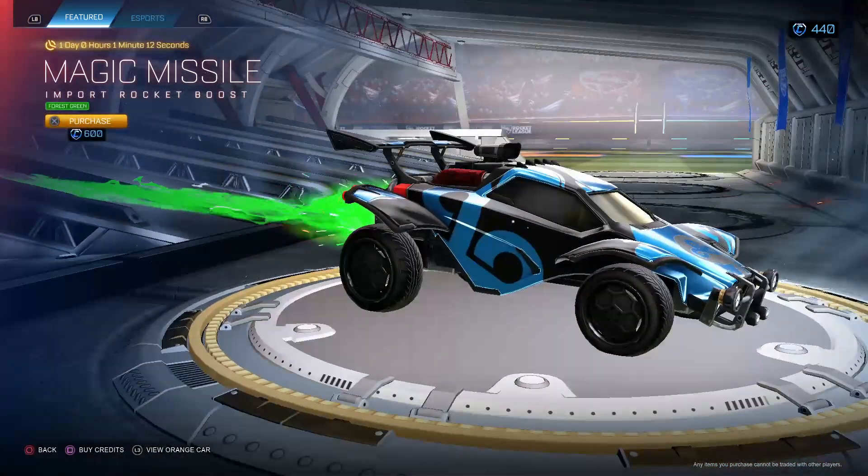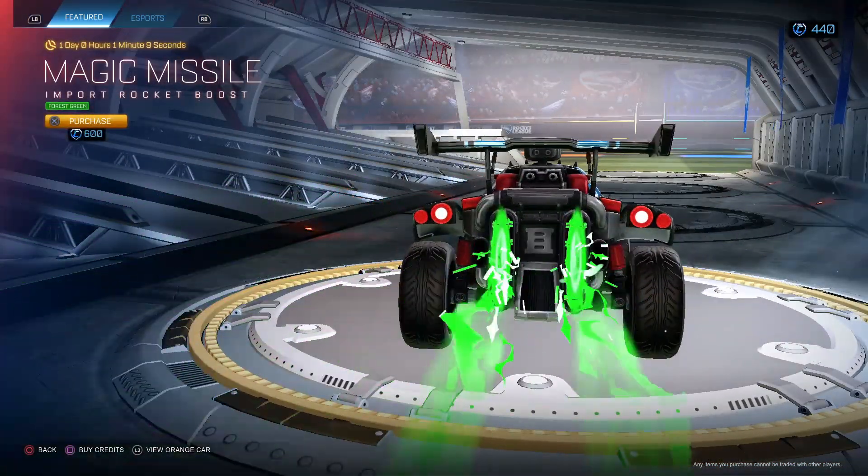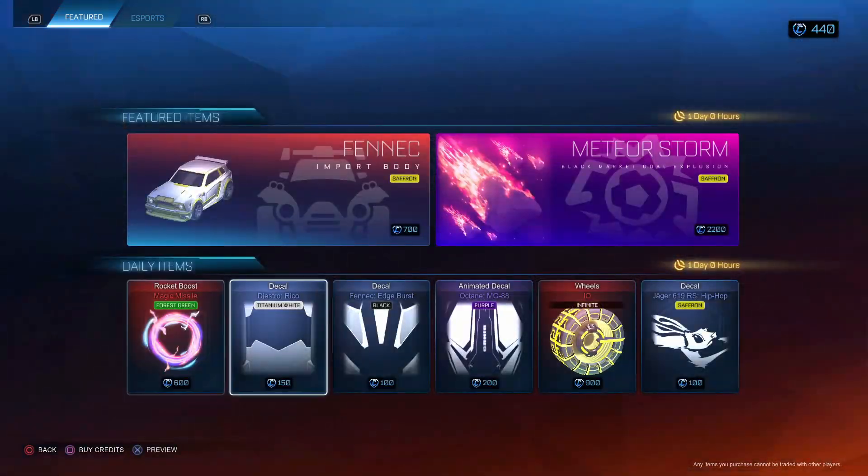Magic Missile Forest Green. I've always liked Magic Missile — 600 credits. Forest Green is not a bad color, I like green. Not bad.